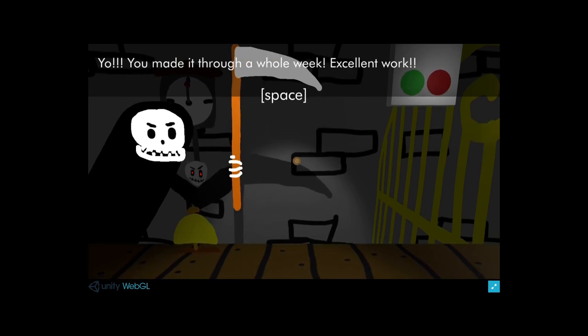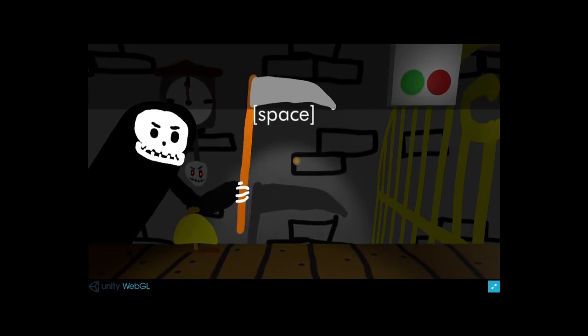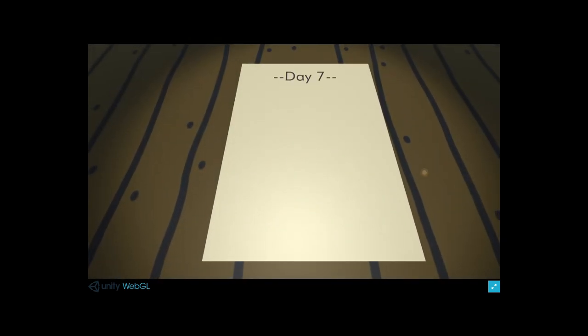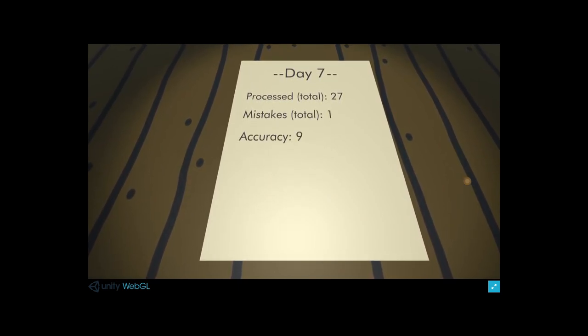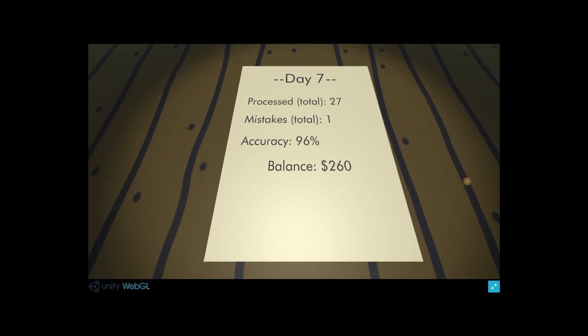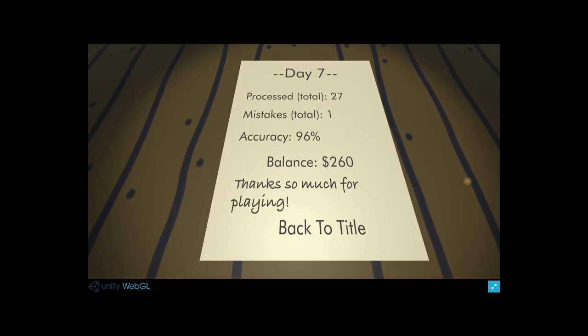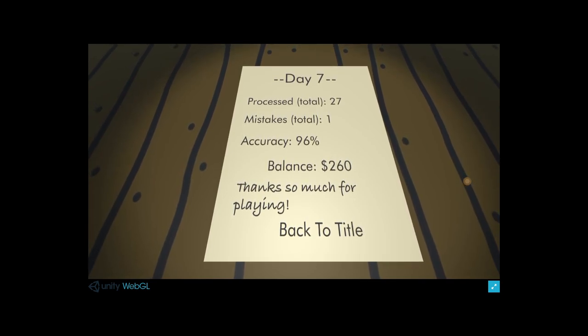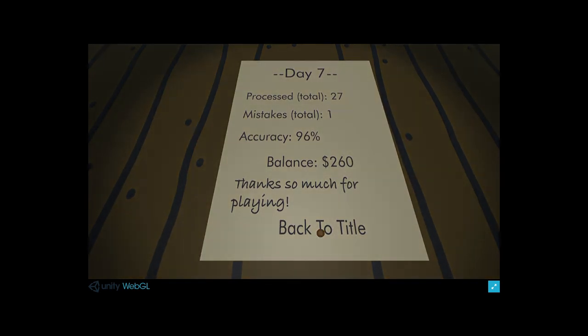You made it through the whole week - excellent work. That wasn't so bad. Day 7: process total twenty-seven, mistakes total one, accuracy ninety-six percent. That's two hundred and sixty dollars. Thanks so much for playing. Back to title. Well, that's it by the looks of it - if you can like, share, and subscribe, that would be awesome.